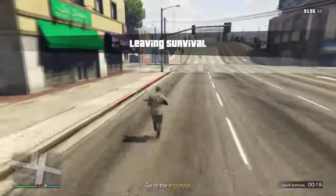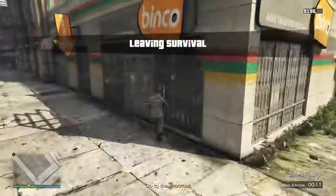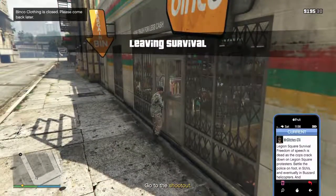As soon as you leave the area you literally have 30 seconds to get to the store. As soon as you get to the front door of the store, just pull up your phone and back out of this mission through your phone.